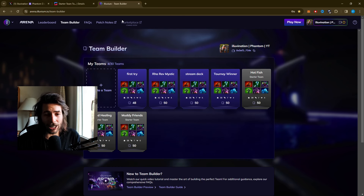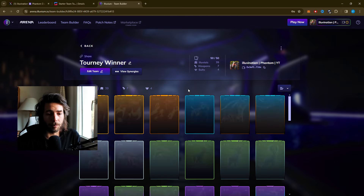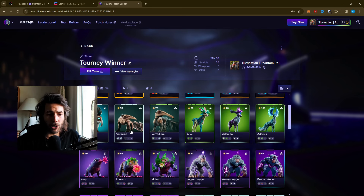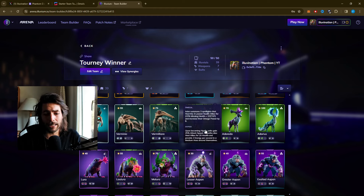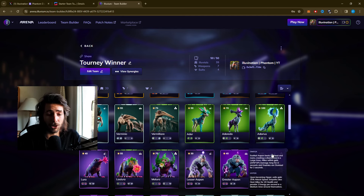Let's jump into the deck guide — I hope to see you all on Saturday on stream. Let's check out the tournament winner deck, the tweaked version. We have the Rampfire line, the Umber line which I haven't played a lot yet, the Adorios, the Vermilier, Spore, Revenant — just the meta composition right now. I think Spore and Revenant need to be nerfed a little bit.